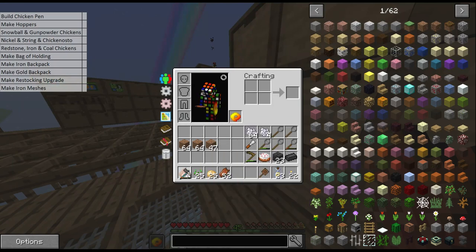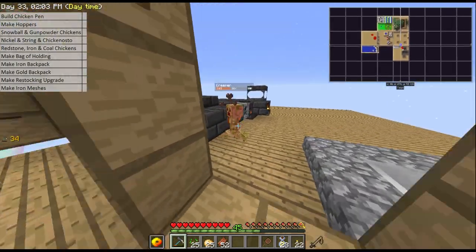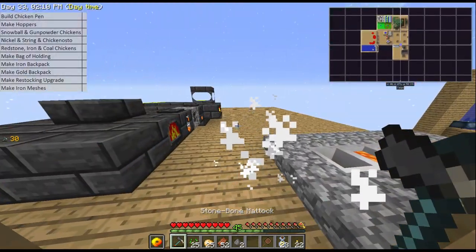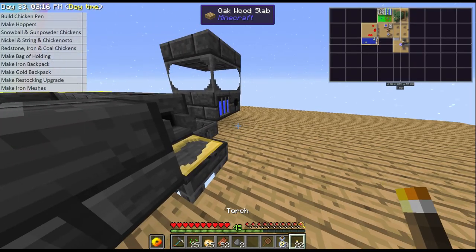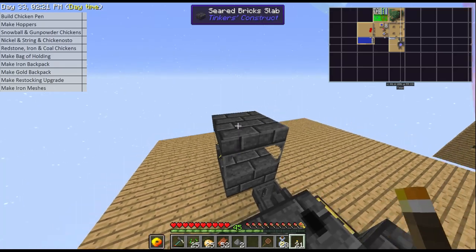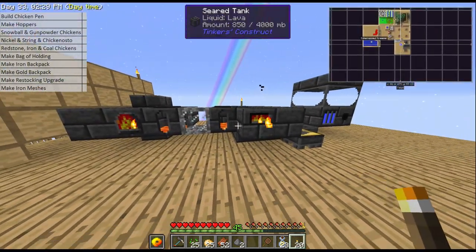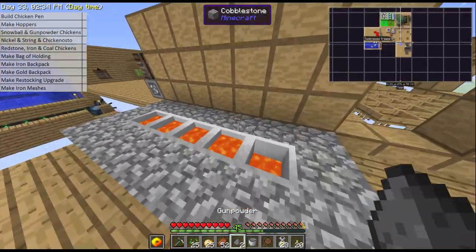I have no idea where that creeper came from — actually yes I do. When you build the Tinker's machine, on top you may need to put torches because they actually have spots for light. I can't put one up there but I can stick it on the side of the block. We also made the Tinker's structures, and at the moment we need to feed them with lava but we will be automating that in due course.